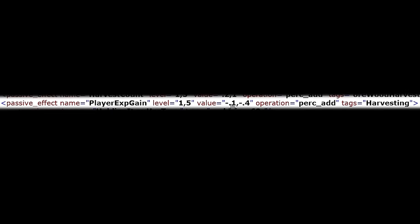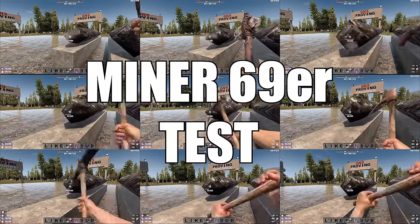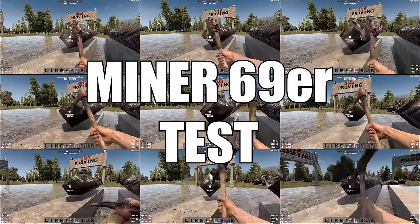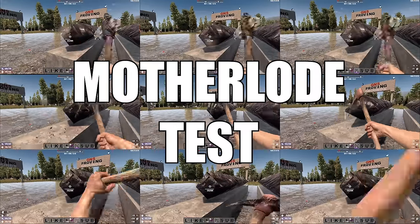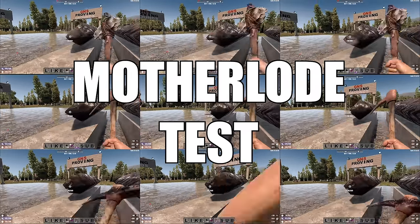Motherload decreases the amount of XP you get from mining by up to 40%. I ran some tests to see how things would shake out. I mined for one minute using a stone axe, iron pickaxe, and steel pickaxe, and I graphed the resources and XP gained with 1, 3, and 5 points into Miner 69er and Motherload each.